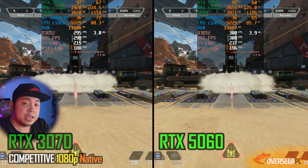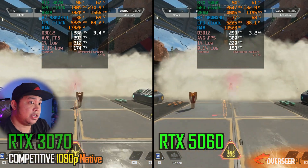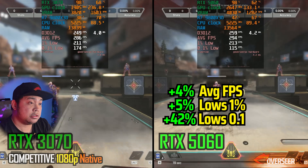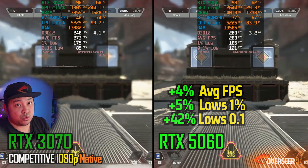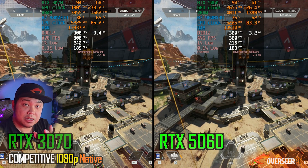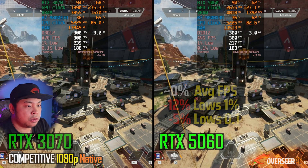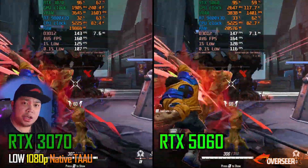Apex Legends is very interesting — on the heavy action benchmark, the 5060 is actually much more stable compared to the 3070. Both reach maximum fps of 300 on static scenes, where the 3070 is the better card on lows. However, those heavy action moments are critical in Apex Legends, so the 5060 is the preferred card if you play that game.